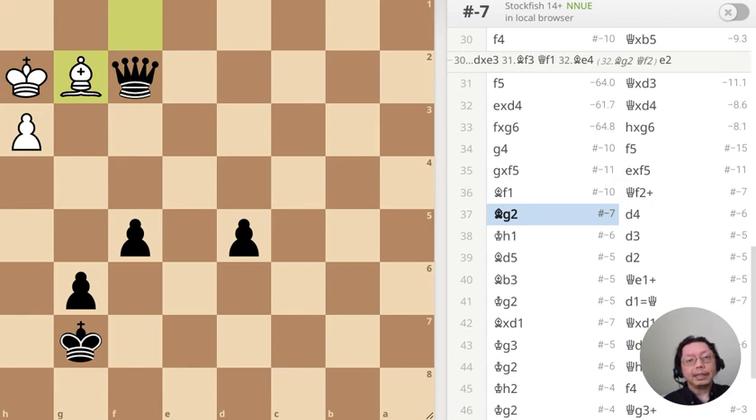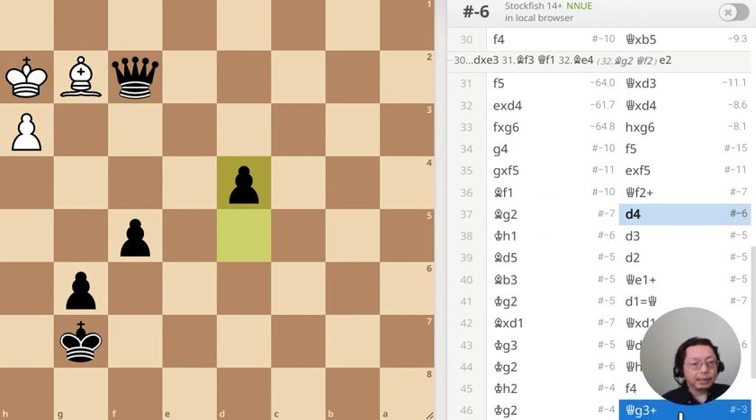Check there. This is puzzle number three — the bishop has just moved to g2, what should I do? Just push the pawn — easy mate in six right there. Keep pushing the pawn.